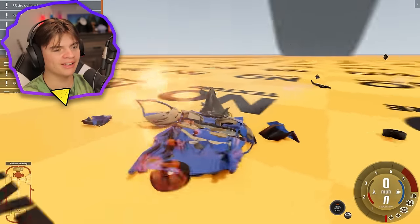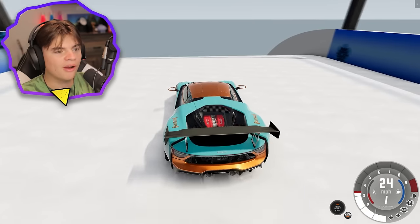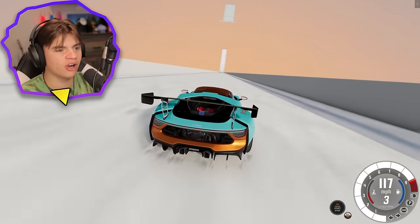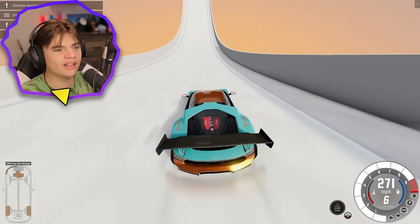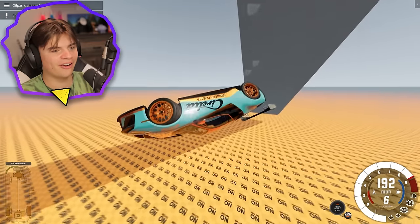We're flattened like a pancake. I want to see if we can make that jump with a really fast car. The problem is it pulls so fast that we were already going almost 300 with the other car and still didn't make it. We're gonna have to be going very fast to even get close. Still going about the same — I don't think we'll make it. And we get crushed.